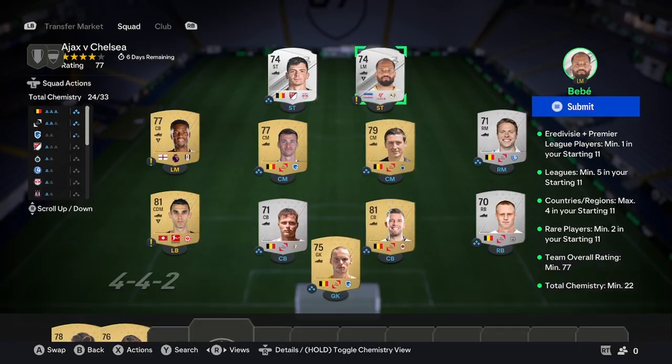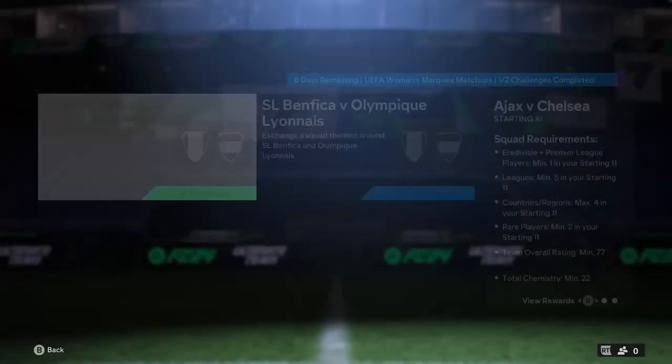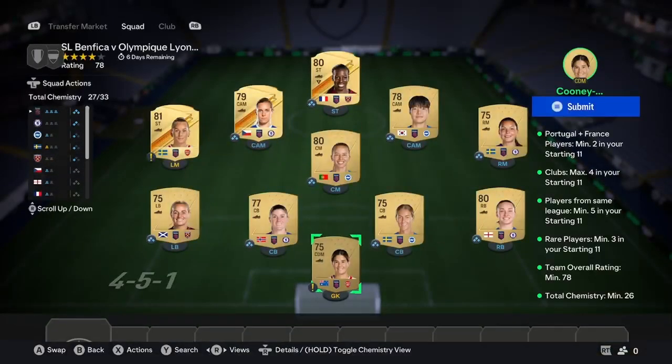That is basically your first squad done. Oh yeah, just before you finish — you'd have one slot left, so just put any sort of high-rated silver common you've got. And that is literally it. First one completed! If you do need any extra help with this SBC, let me know down in the comments, because I'm not great at explaining things but I try to explain it as simply as possible. Let's move on to the second squad.